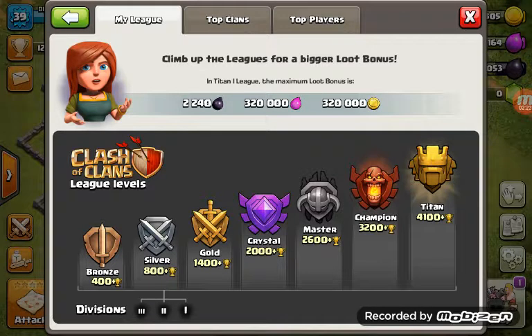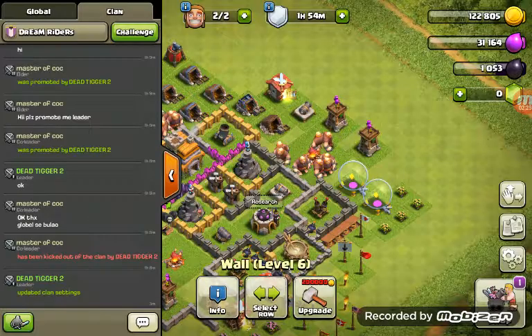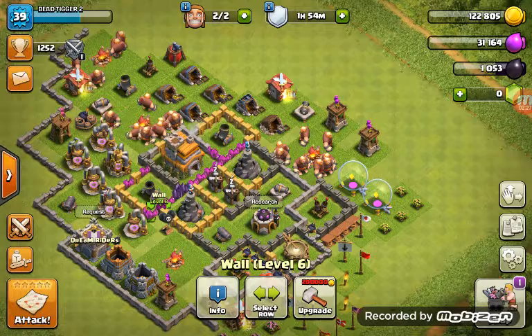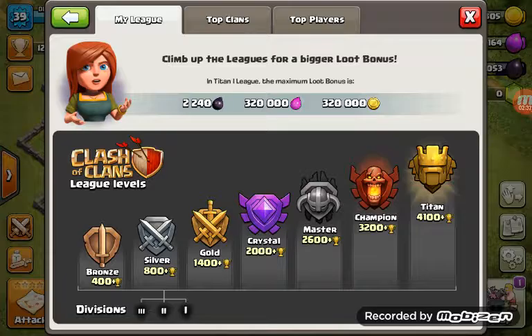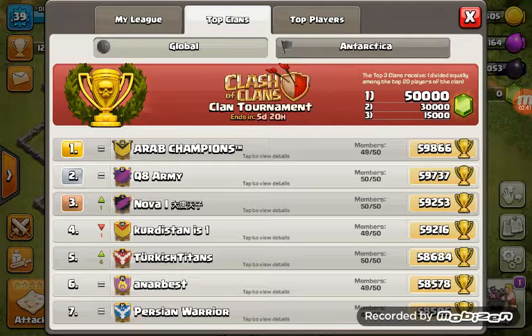The Town Hall is full of power. You can upgrade your Town Hall from level 1, 2, 3, 4, 5, 6, 7, 8, 9, 10, up to level 11 only. Now I am going to show you here.